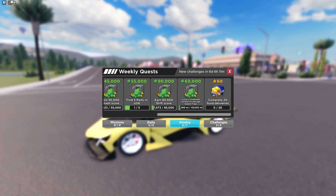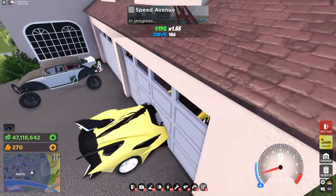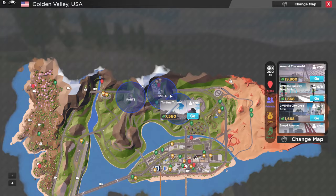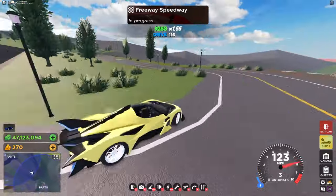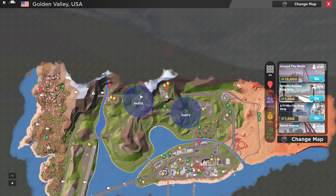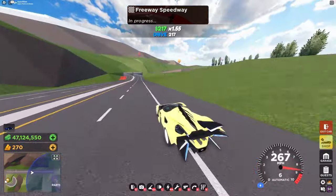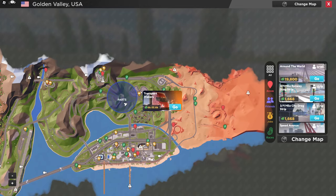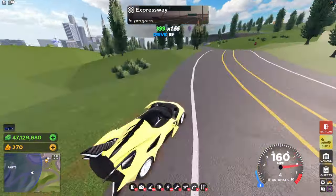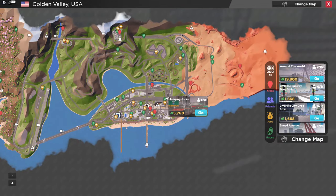Now I'll show you the five parts in the USA map. For the first part, head over to the race called Homeowners Association — in that garage you'll see the first part. For the next part, head over to the race called Turbine Turmoil — you can find the part right on the road. For the next part, head over to the trailer delivery spot right up here at the cafe, and right there you can see the part. For the second to last part, head to the trailer delivery spot right at the race track — right up here you'll see the part. And the last part is right next to Jumping Jacks on the highway.